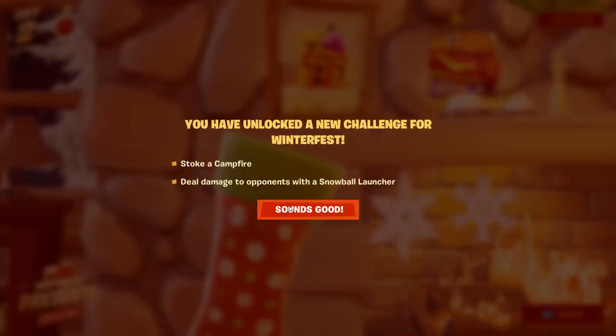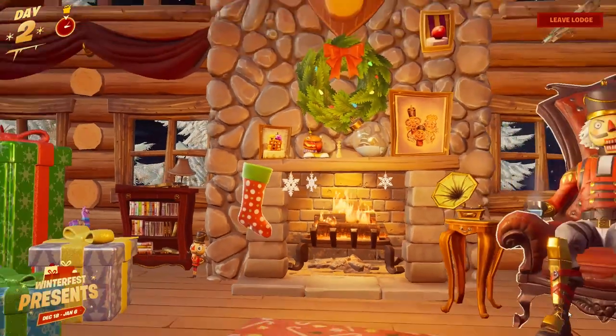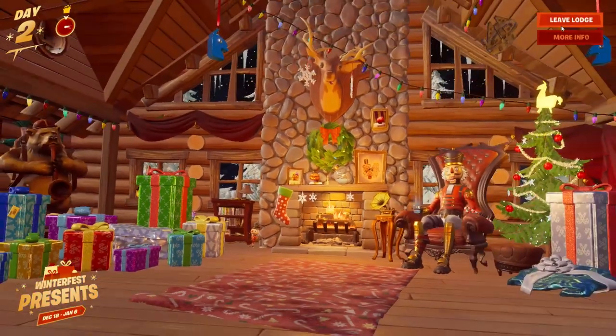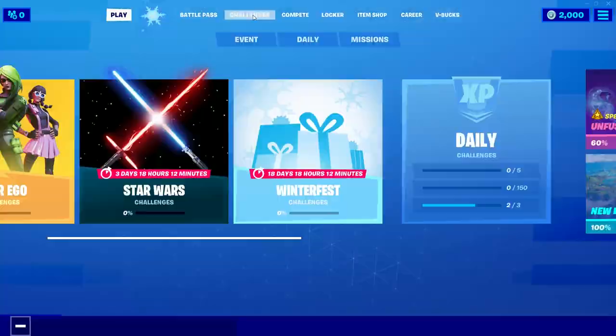It's open! It says you have unlocked a new challenge for Winter Fest. The stocking campfire challenge: deal damage to opponents with a snowball launcher. All right, now let's leave the lodge and go back to the main menu.